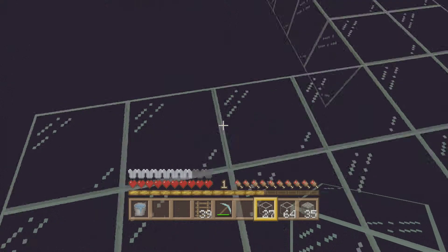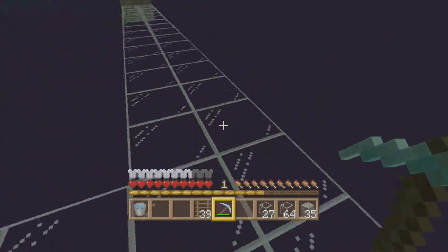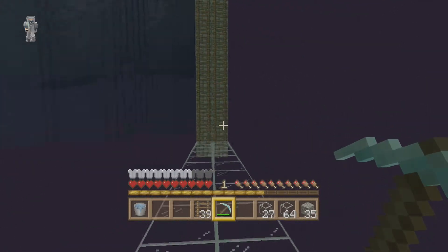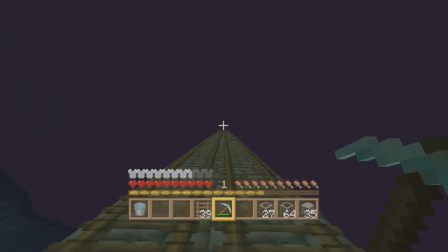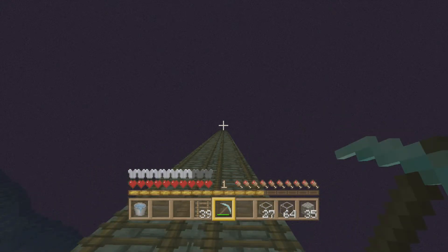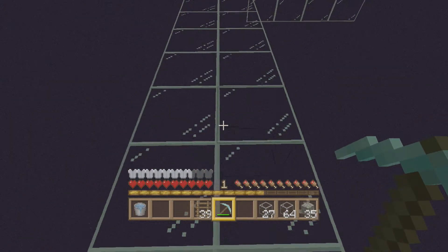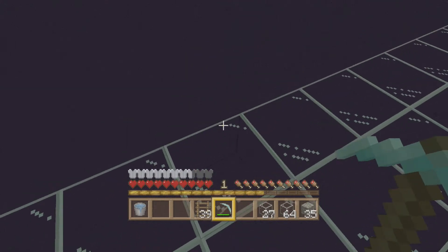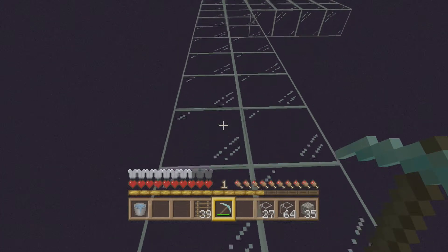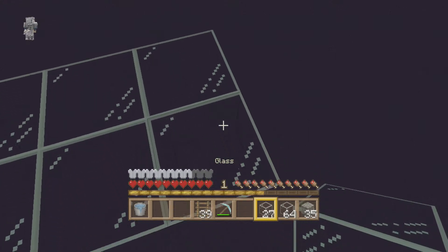We got carpets, sideways logs, ender chests, and tripwire hooks - those are gonna be pretty cool for traps and activation things. I might actually get rid of this ladder completely and make an endervator: you throw an ender pearl up and pass by a tripwire hook, which activates pistons that close the floor below you for a certain amount of time, then it opens back up so the next person can throw their ender pearl. It's a lot better than piston elevators - piston elevators are extremely laggy.